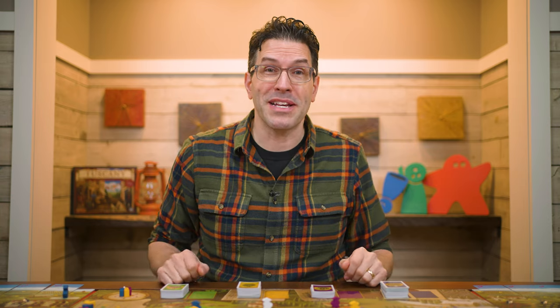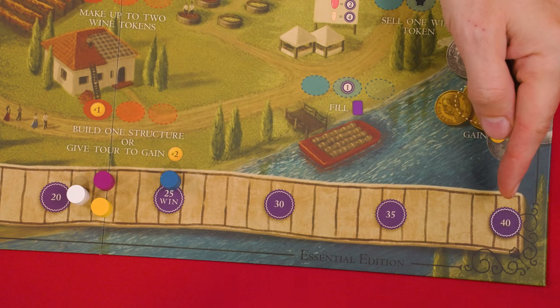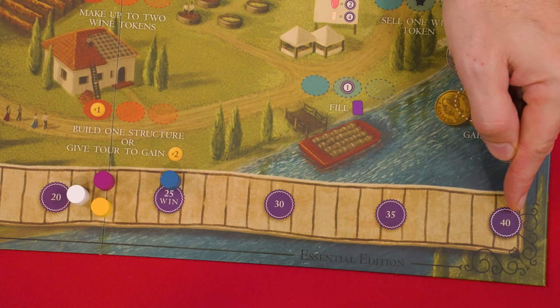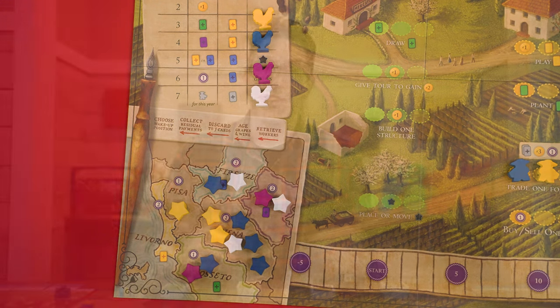The game is otherwise played the same. It will end at the end of a year where a player has 25 or more victory points. The scoreboard goes to 40, but there's no limit on the number of points you can gain — if you earn more than 40, just track your actual total. Once all players have passed and finished their upkeep in the final year's winter phase, also add any victory points earned from the influence map. The player with the most points wins, and in case of a tie, use the standard tie-breaking rules.